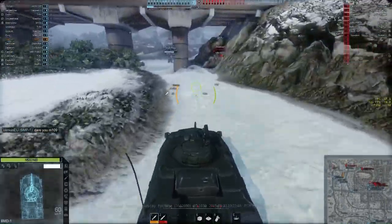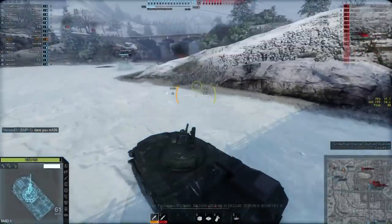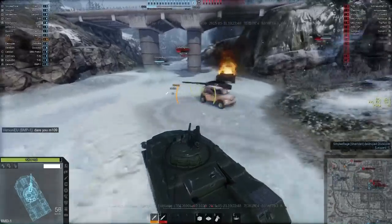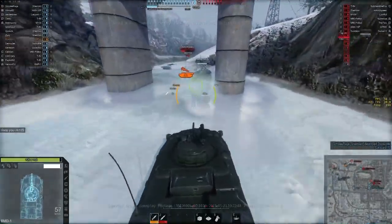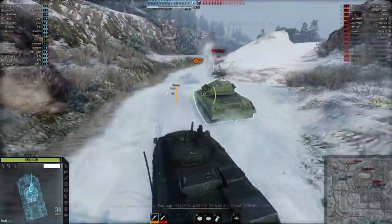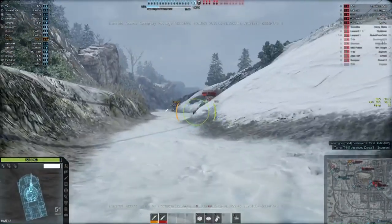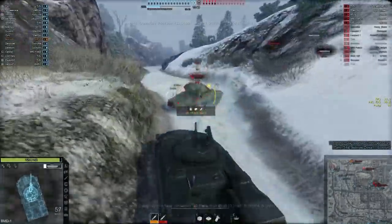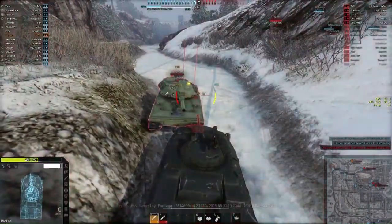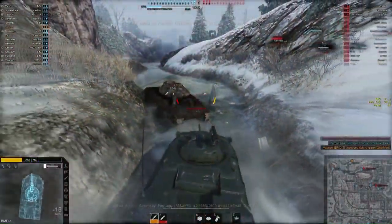I've ranked all the tanks based on view range as the primary criteria, and from there you can look at the vehicle's tier and its camo rating as well, since both of them operate together. At the very end of this video in the screen credits, I've got the rolling chart of all the tanks currently in the game as of May 1st 2015. I will update the video and that chart to keep it relevant. But looking at the chart was highly instructive, and that's what we're going to talk about right now.